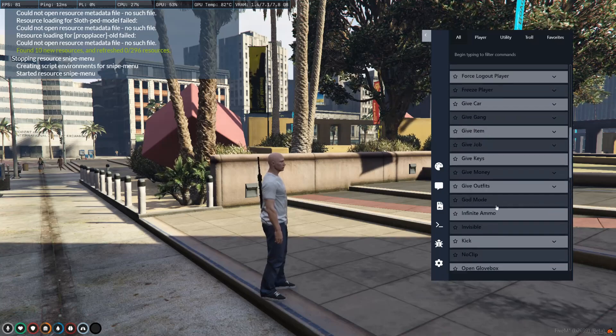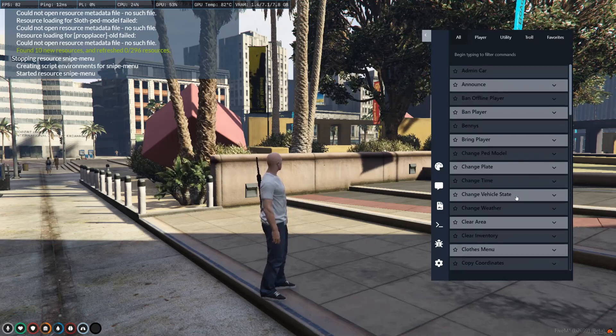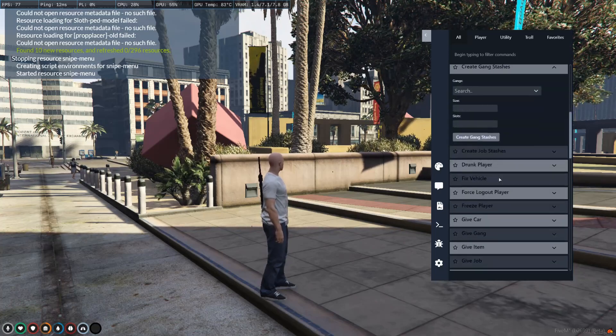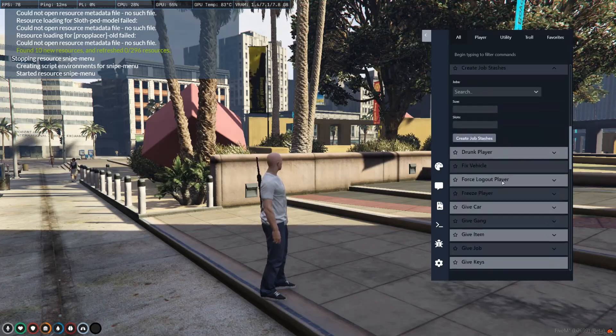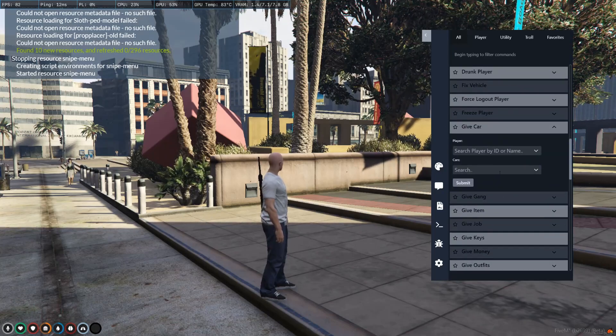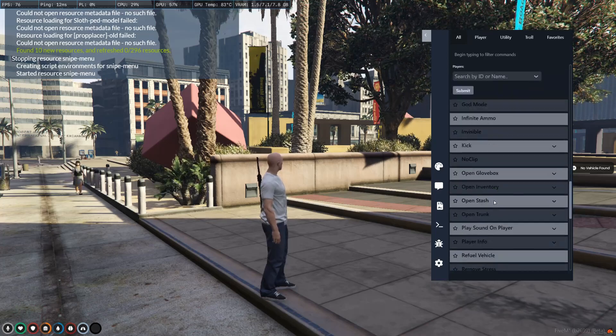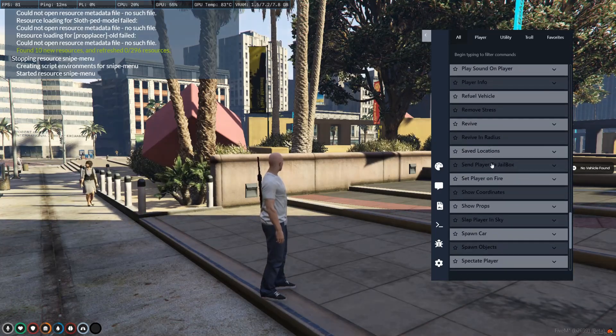This admin menu comes with over 60 panels ranging from giving items, money, and a clothes menu, and also has advanced features of creating stashes, spawning synced objects, banning players, as well as giving cars, and also basic admin menu features like noclip, spectate, god mode, and kick players.